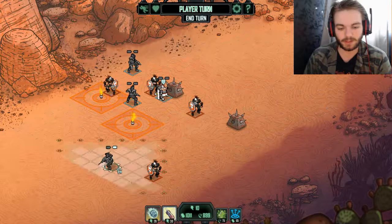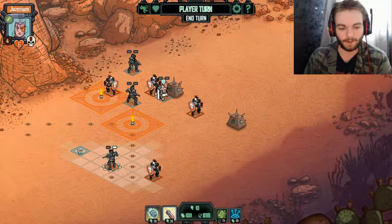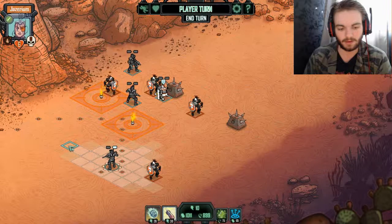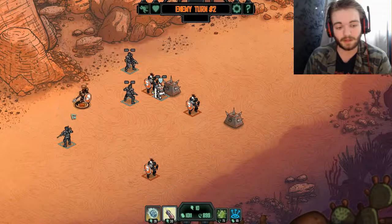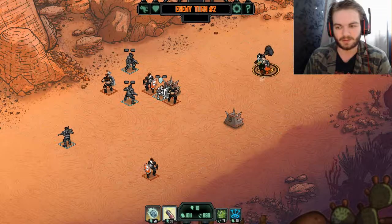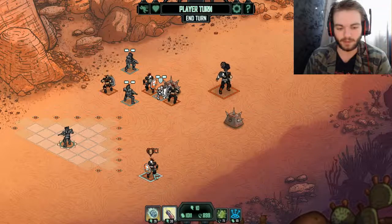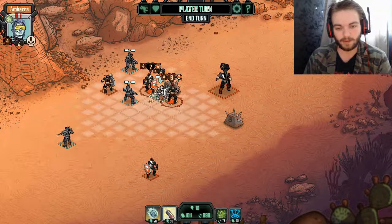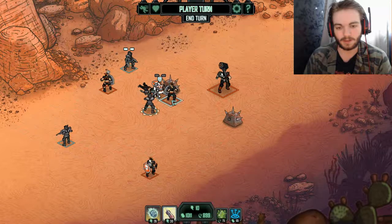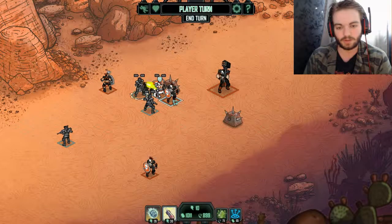Trying to take them on one at a time. Moving my sniper well out of the way — she needs to escape their range. Dealing with them one by one should make things a bit easier. Getting one of them out of the way. Now I need to handle the next one. If I can just take them one at a time it should be manageable, though I can't quite get a clear shot with everyone.